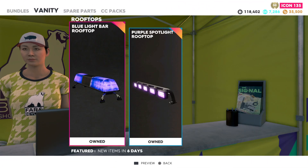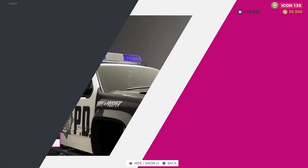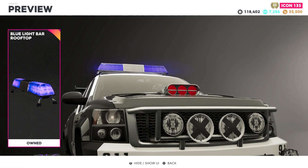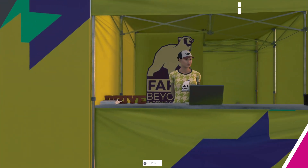As you can see, this is the blue light bar — I actually went ahead and got it. The blue light bar comes with this pack; I already had the retro one. This is what it's gonna look like on your car. At first I thought this was purple, but it's actually blue. So just buy it.